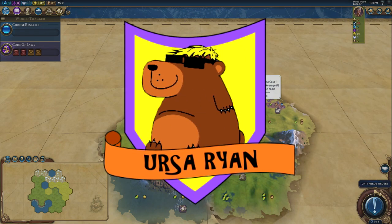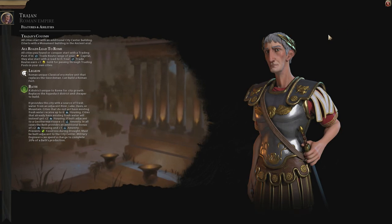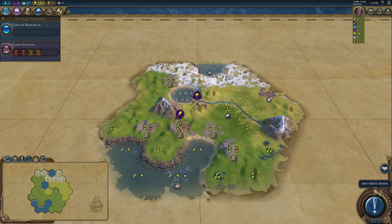Hello everybody and welcome! My name is Ursa Ryan and I am doing another one of my Civ 6 tutorial guides. This time we are going to be using Rome to basically go through the A to Z, turn one to whenever you eventually hopefully win, process in how to win a diplomatic victory.